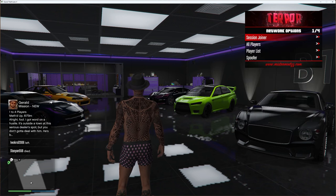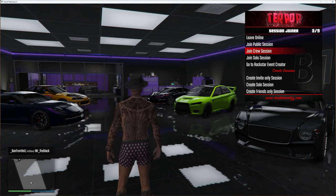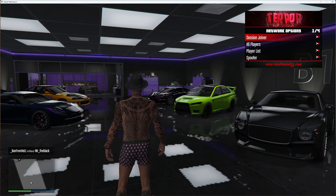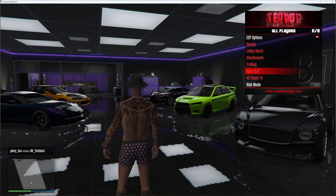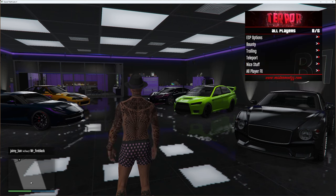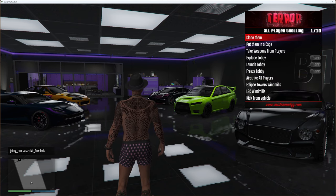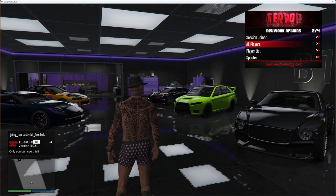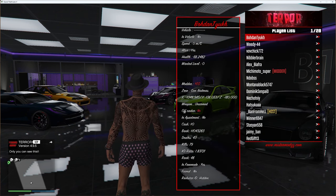Next up you've got network options: session joiner, all players, player list and spoofer. In session joiner you can leave online, join public session, join crew session, join solo session, go to Rockstar event creator and create sessions. Under all players you've got ESP options, bounty options, lobby world, attachments, trolling, nice stuff, all player FX and risk mode — which you need to enable to access risky options for all players, affecting every single player in the server.